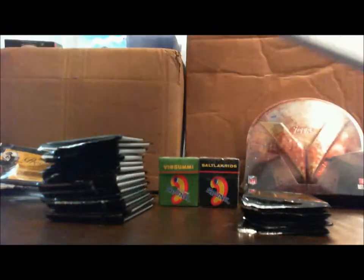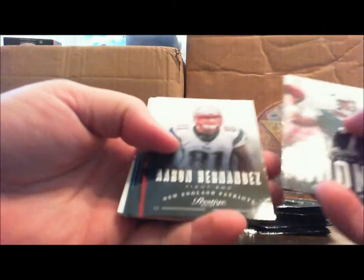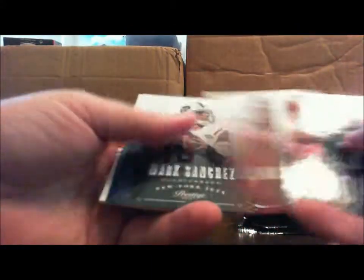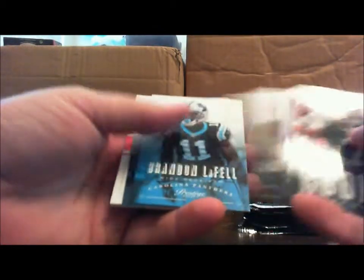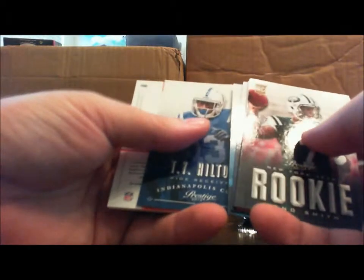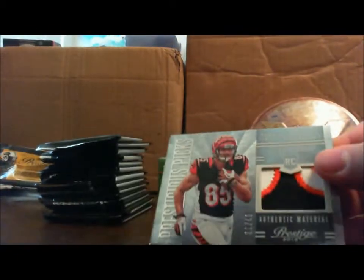Fat pack — probably a decoy pack. Nope, hit pack. Save it for the end. Geno Smith rookie, Aaron Hernandez, Anquan Boldin, Mark Sanchez, and others. Aaron Rodgers, Brandon LaFell, T.Y. Hilton, and for the Bengals — Tyler Eifert.